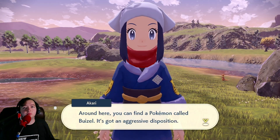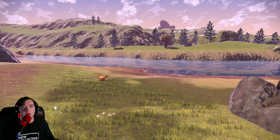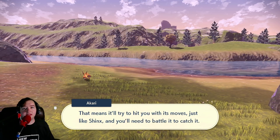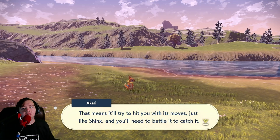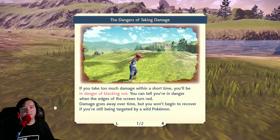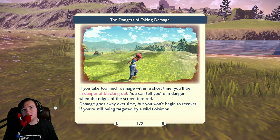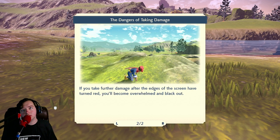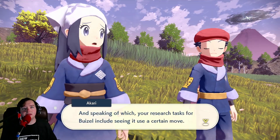Around here you can find a Pokémon called Buizel. It's got an aggressive disposition — that means it'll try to hit you with its moves just like Shinx, and you'll need to battle it to catch it. I already got some. You'll be in danger of blacking out. Cool — alright, that's just the health system.